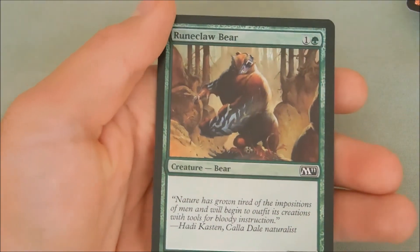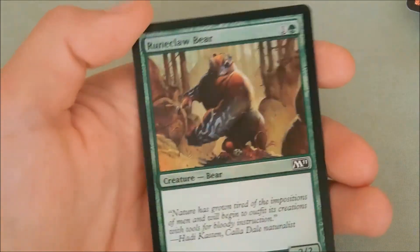Our foil is a foil Runeclaw Bear — the runes on his arm are pretty cool. Anyway guys, that was CooperMDG bringing you daily pack opening number 21. As always, like and subscribe, and thanks for watching.